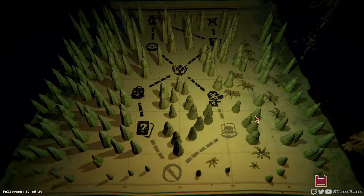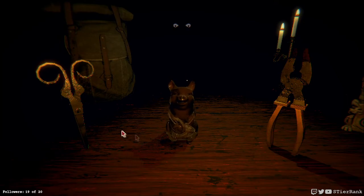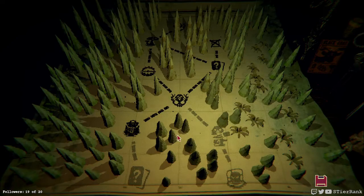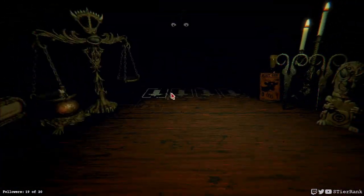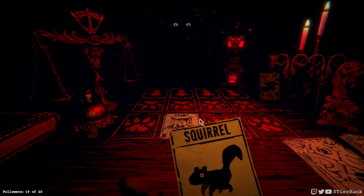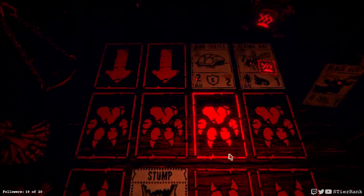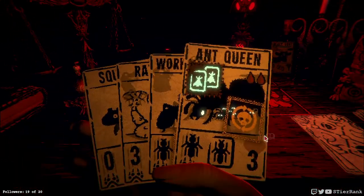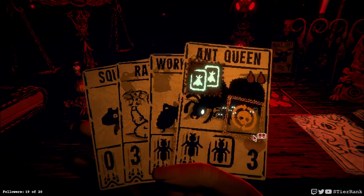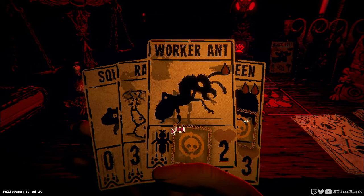Mud turtle again. Card cutting is just such a nice feature to be able to take out a card that you don't like that the enemy is using against you. A mud turtle is incoming. We could use our ant queen, lay out some dams which would then turn into ant spawners. We'd have to use our black goat to get that going though, or we could just use our first ant.